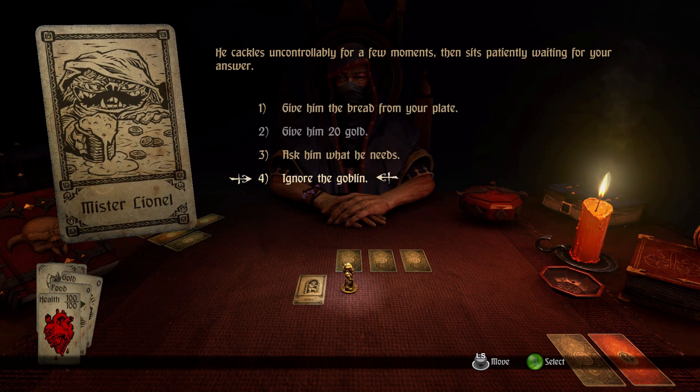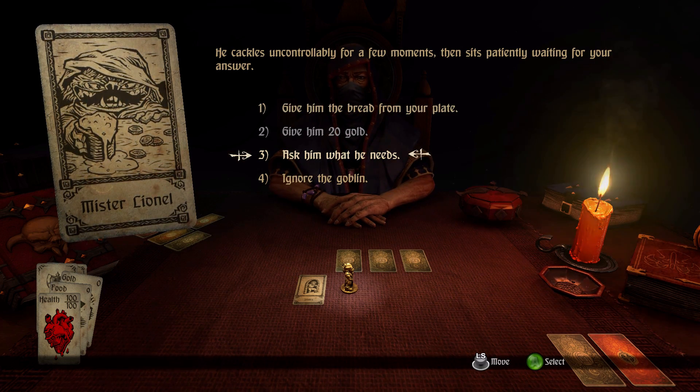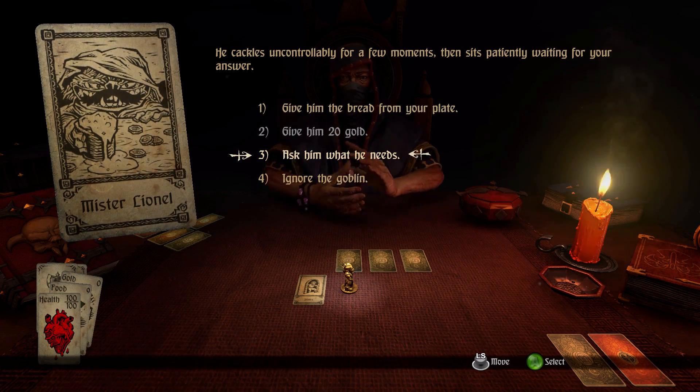So here we go — we have choices. I can ignore him, ask him what he needs, or give him bread from my plate. There's also an option to give him 20 gold, but I don't have that. Let's play it safe — we're going to ask him what he needs.